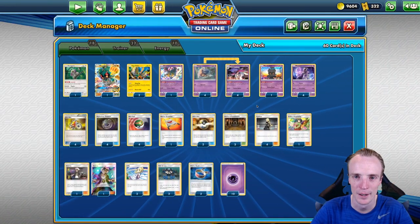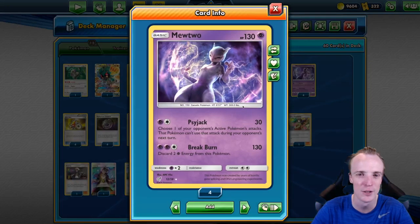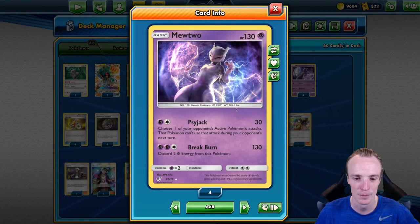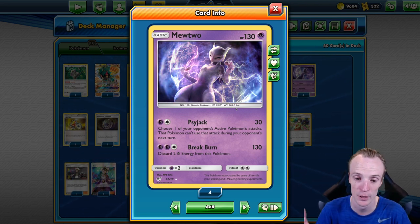Hello and welcome to Bell Curve Gaming. Today we're going to have a look at the new Mewtwo from Detective Pikachu — the non-GX version this time. I love the artwork here. His first attack is Psyjack, just good for stalling if you need to buy yourself a turn: 30 damage.